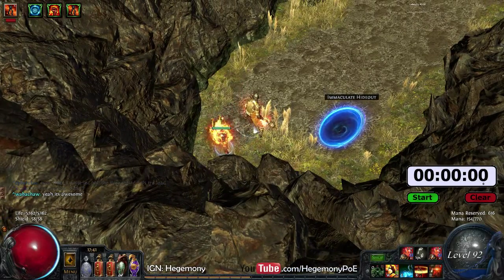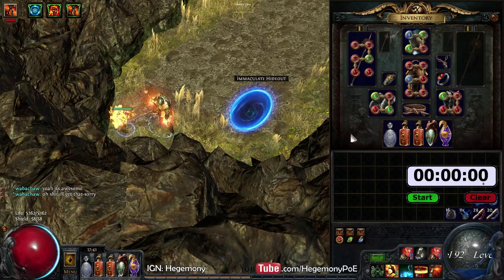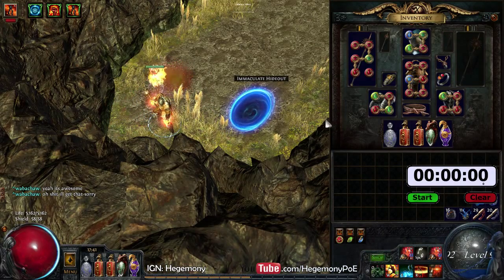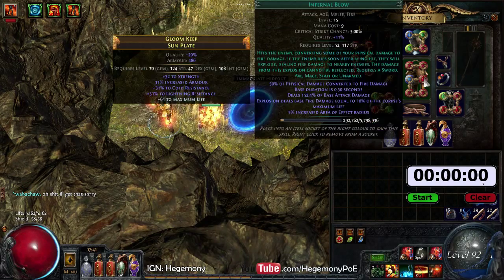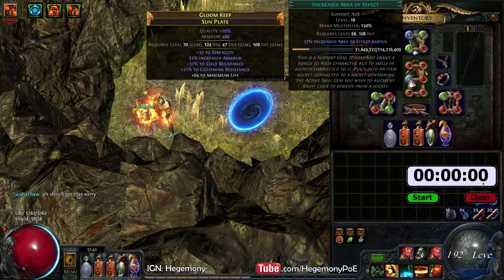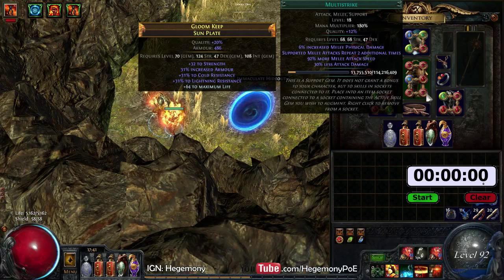What's up Exiles, we are near the end of our two-handed AoE adventure and we're going to test Infernal Blow with Weapon Elemental Damage, Melee Splash, a level 15 Infernal Blow with 11 Quality, Increased Area of Effect, Melee Fizz, and Multi-Strike.